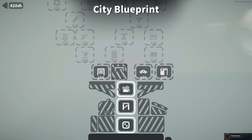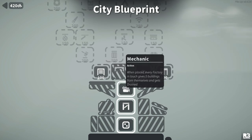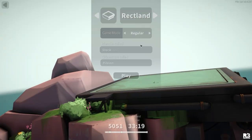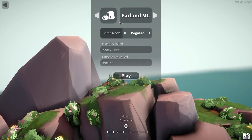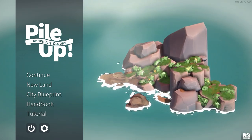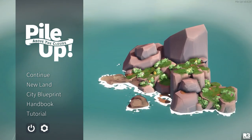That's been a bit of Pile Up. There's the city blueprint and we can get more cards - slum mechanic, storage, lots of stuff to unlock. In a new land we now have that land and Farland Mont - not just on one concrete base. Anyway, we'll leave it there. If you want to see more, let me know. If you have any tips, comments, or suggestions pop them in the comments. Hope you enjoyed this - thanks very much for watching, take care!